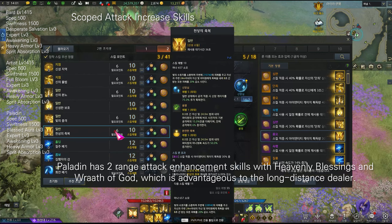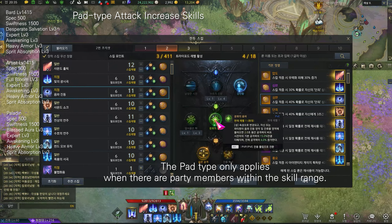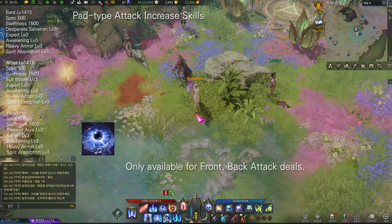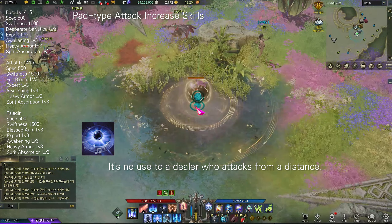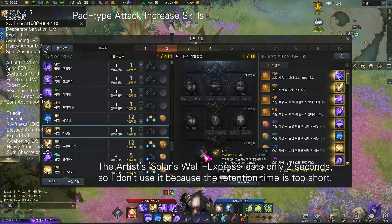Let's compare PAD-type attack-increasing skills. The PAD type only applies when there are party members within the skill range and is only available for front/back attack dealers. It's no use to a dealer who attacks from a distance. Sonic Vibration and Brilliant Wave are bard's options. The artist's Solar skill lasts only two seconds, so it's not recommended because the duration is too short.